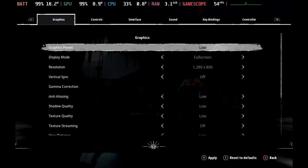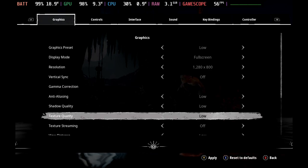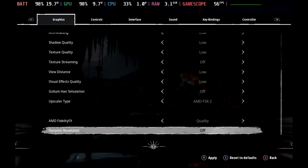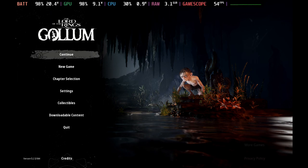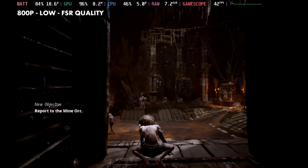Getting into the game and looking at the settings, I had to pretty much stick with Low, fullscreen, 800p, no V-sync, no texture streaming — which seemed to help a little bit — and FSR 2 on Quality. Dynamic resolution was causing me a bit more stutter than I liked on top of the already existing stutter, so I stayed away from that.